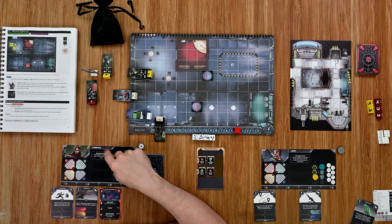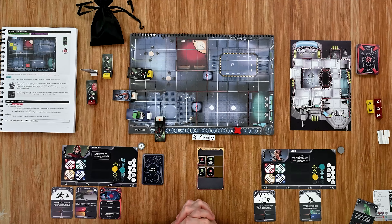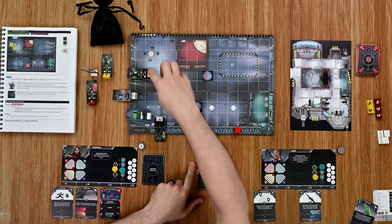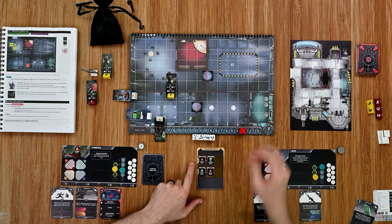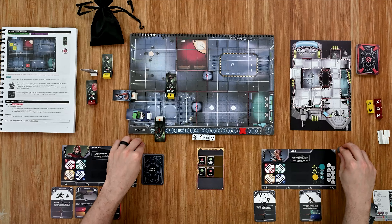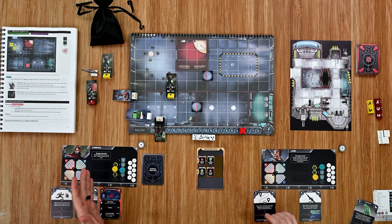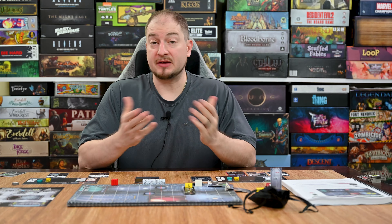At the beginning of my next turn I have a special ability that grants me a focus for every damage card in my track, so I gain a focus back. Then enemies activate again: the remaining enemy attacks the nearest character — he doesn't have line of sight — then moves toward the last activated character. The turn track advances, and both player activation tokens reset. I can now choose to activate either character first, deciding whether to keep pressing with the Eradicator or switch to my other player.